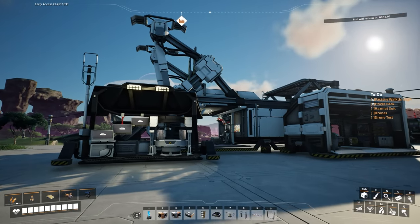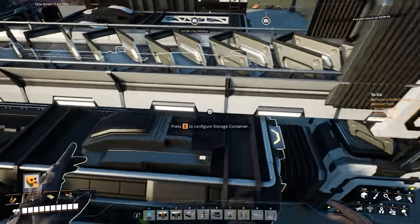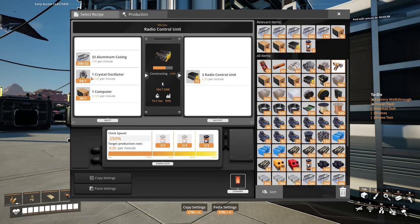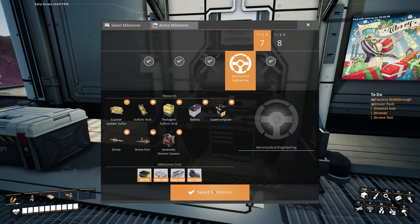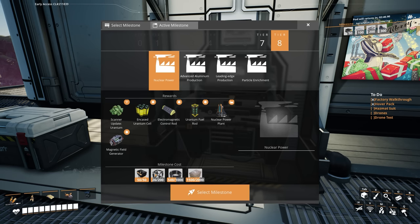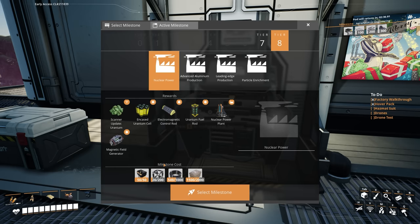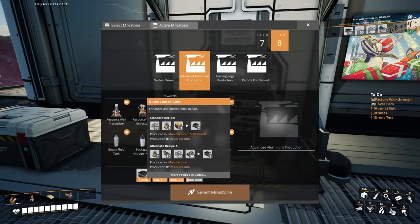So how much time do we have? Three minutes until we can get our drones, and we're making more radio control units because I assume they're needed to build the drones or the drone building. I'm going to take some casing in case I burn through too much, and still have 50 oscillators. So you might be wondering what I plan on doing after this — to get to tier 8 we need nuclear power, so we need heavy modular frames. I do produce supercomputers, so that's fine. I need a heavy modular frame factory.